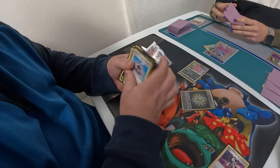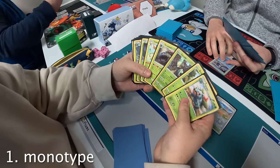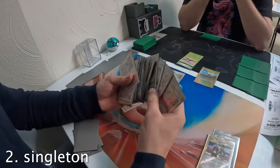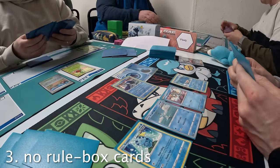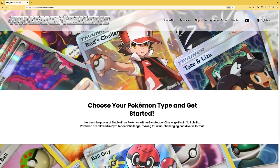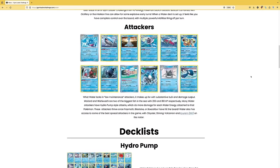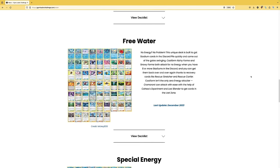There are just a couple of things to keep in mind when building a Gym Leader Challenge deck. GLC decks can only contain one type of Pokemon — it's a monotype format. It's also a singleton format, so you can only play one of each card except basic energy. There are no rule box cards allowed in GLC. Check out GymLeaderChallenge.com for guides and sample deck lists. It's my favorite way to play Pokemon cards.